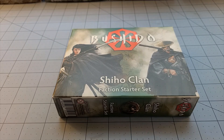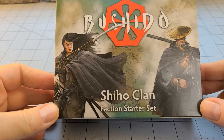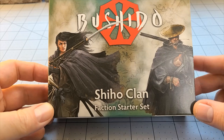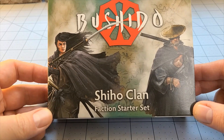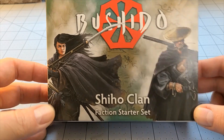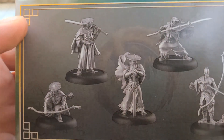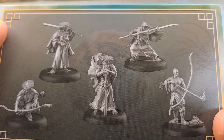Hey everybody! Welcome to Obscurities and Miniatures. We are back with another GCT Studios Bushido release. Today we're going to take a look at the new Shiho Clan Faction Starter Set. Now this is not the only Shiho box set — you've seen one of the ones I have yet to finish painting before. And while the Shiho Clan seem to have more of an archery thing going on, they absolutely have the coolest looking swordsmen in all of the Bushido game.